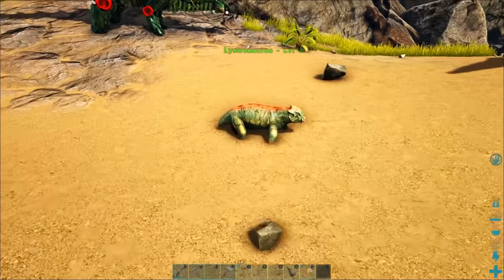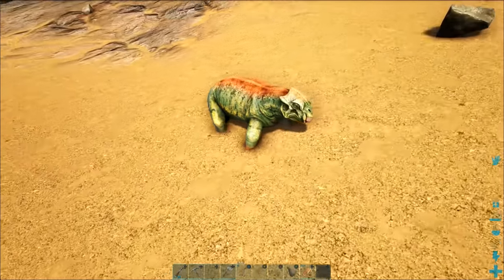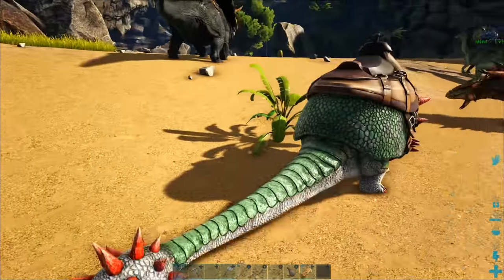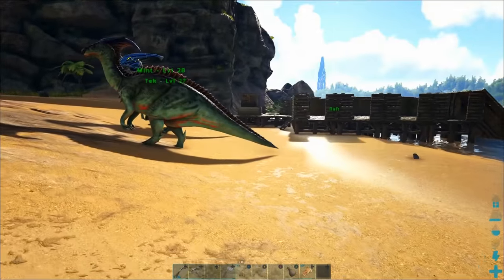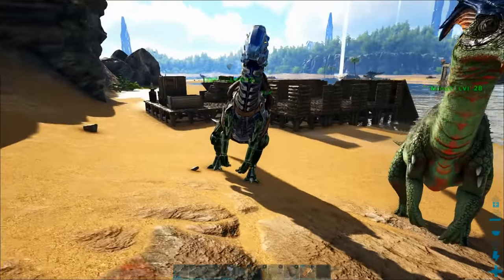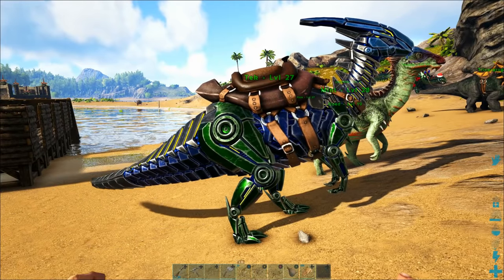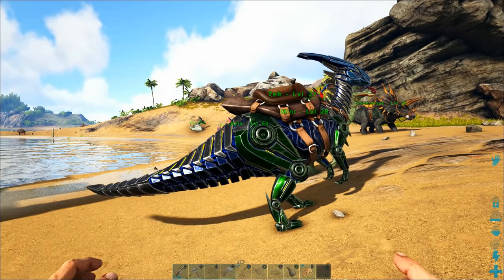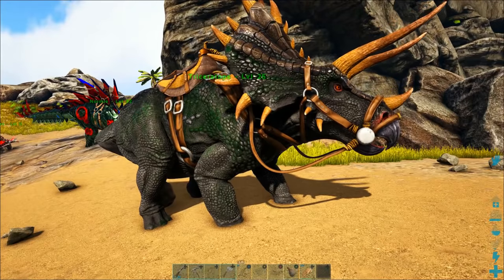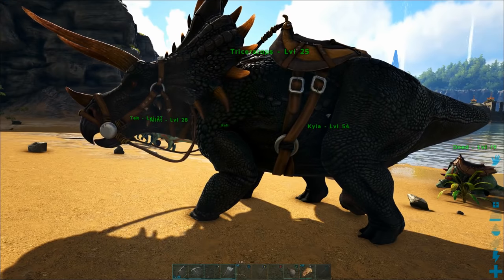My Christmas Doedicurus is currently named Dode — that's open for suggestions too. The Listrasaur could use a good derpy name. We also have a Triceratops that needs a name. Mint the Parasaur I really like — it's a great mint color. But our tech Parasaur could use a cool techy robot dinosaur name, and our Triceratops is also still open, so feel free to drop suggestions in the comments.